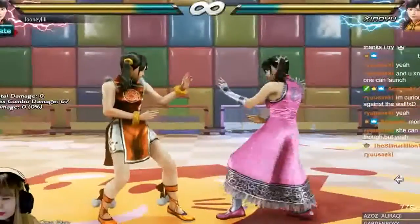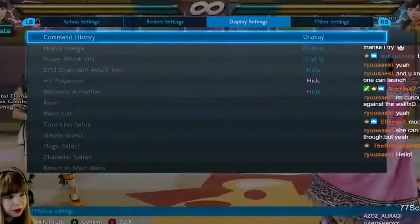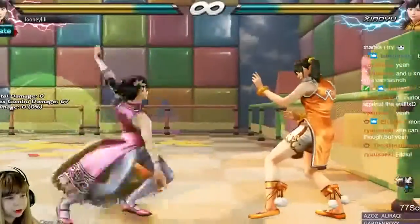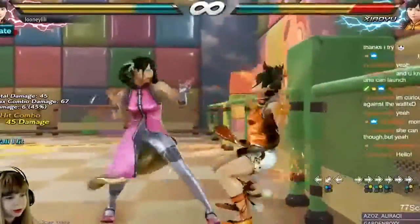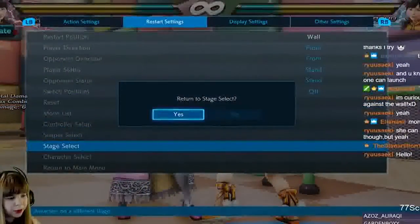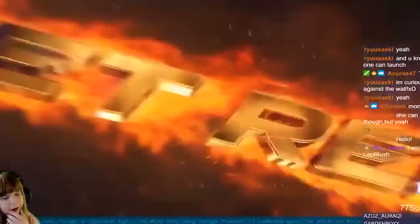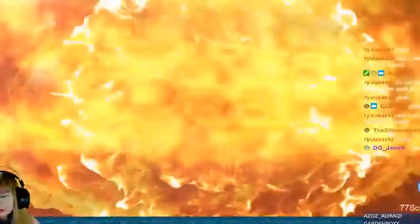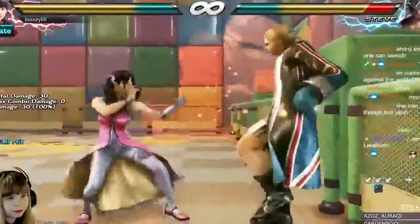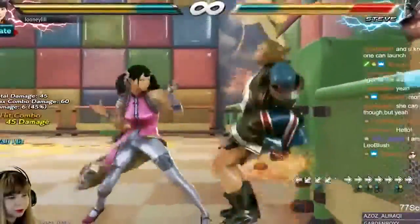Another buff — they increased the lower range of the shoulder, and now she can do a nice wall combo. Let me see if that works on characters with small hitboxes. This whiffs on Shouyu but it does hit on male characters. It works on male characters and it does like 60 points of damage.